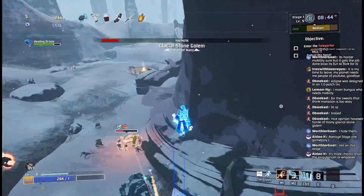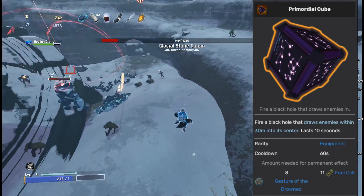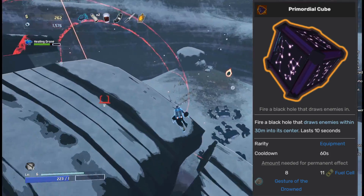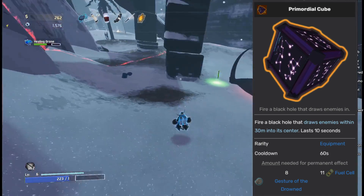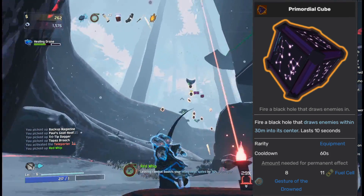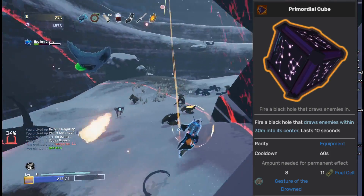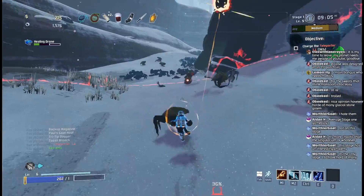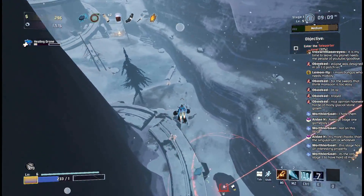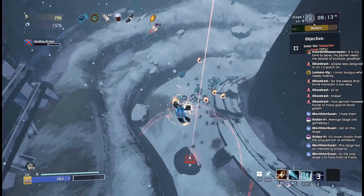Next on our list is the Primordial Cube, which is going into the C tier. The cube's only use is to provide a little crowd control — it can be pretty convenient to group up Lemurians, Wisps, and Beetles and kill them all at once with one Gasoline proc. But if you have that Gasoline, you probably don't care that much about grouping enemies anyway. And on top of that, the Singularity Band kind of just does what the Primordial Cube does but without taking up your equipment slot. So it stays in the C tier.